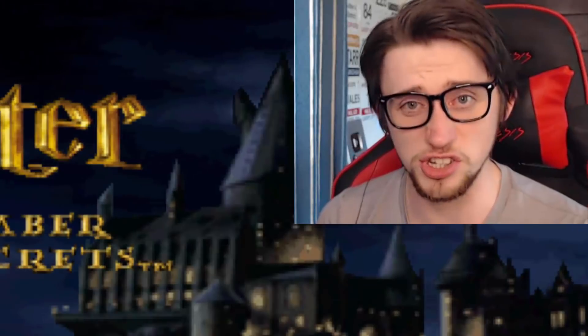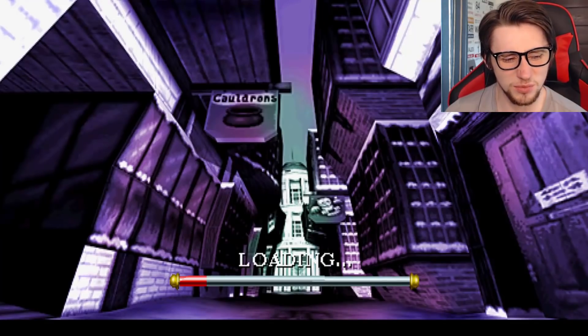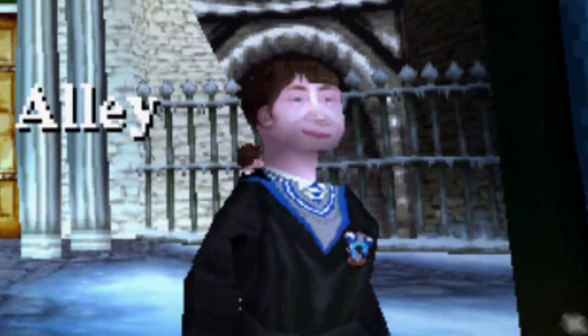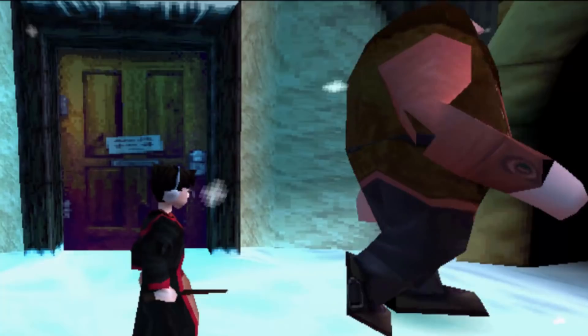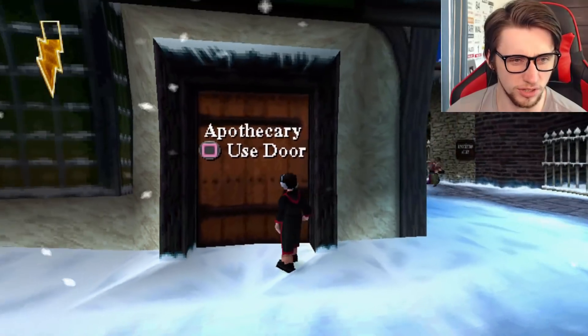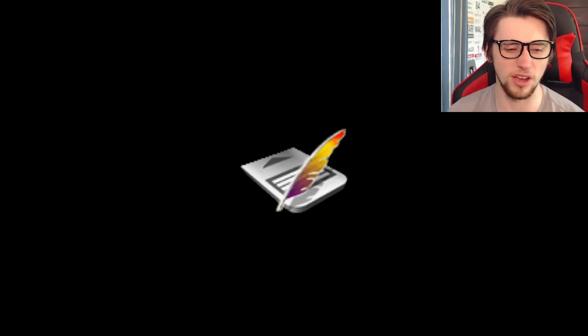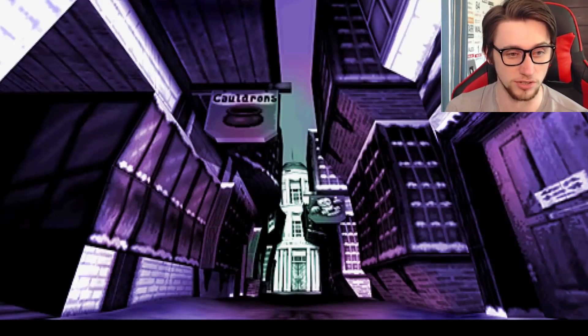Welcome back to PS1 Hagrid, featuring the rest of Hogwarts. Where did we leave off? I think we're in Diagon Alley. I need to get some lacewing flies. I've got the boomslang skin already — I got that for abusing gnomes. Welcome to Diagon Alley. Why don't we go to the apothecary? I need to get lacewing flies and something else. Just don't make me go back into Gringotts.